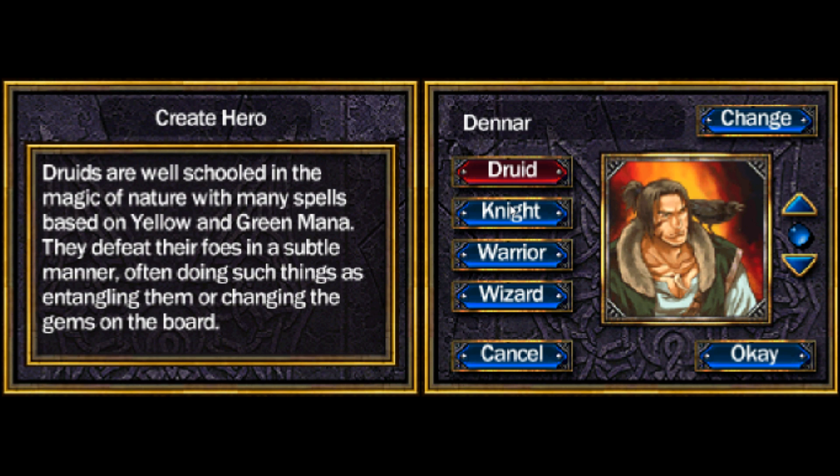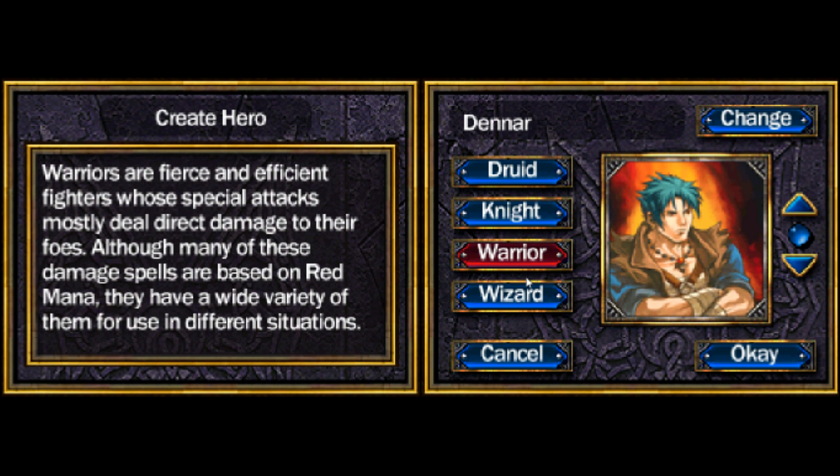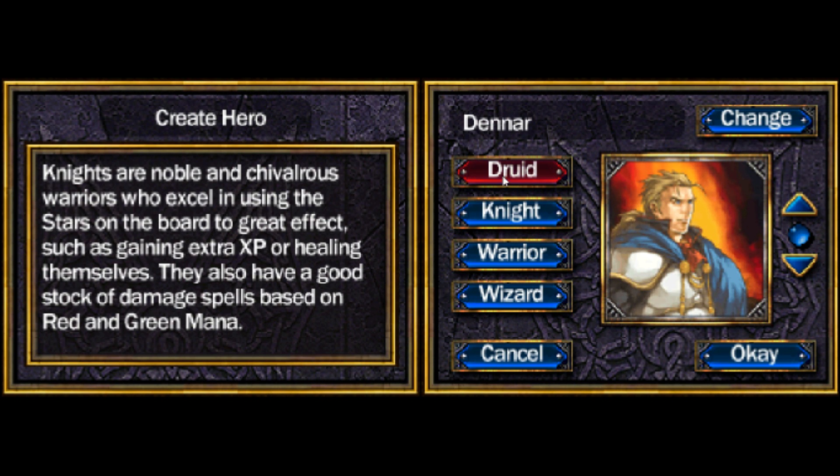Druids use yellow and green mana mainly. They defeat foes in a subtle manner, often doing things such as entangling them or changing the gems on the board. Knights — which I'm probably going to go with — are noble and chivalrous warriors who excel in using stars on the board to great effect, such as gaining extra XP or healing themselves. They also have a very good stock of damage.